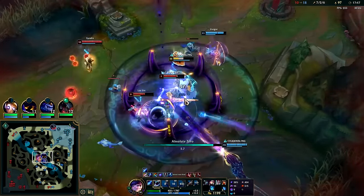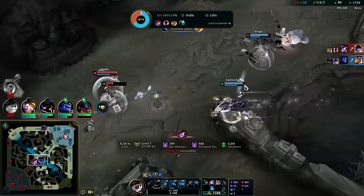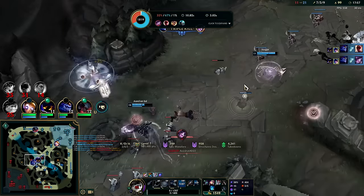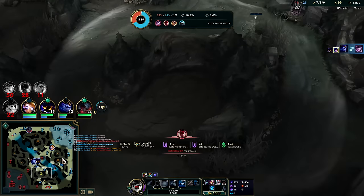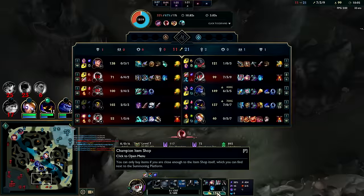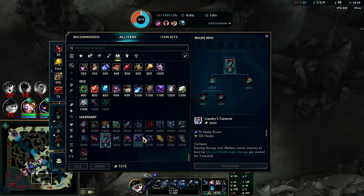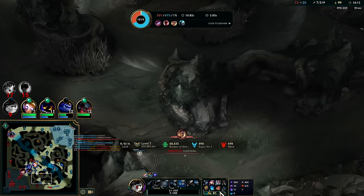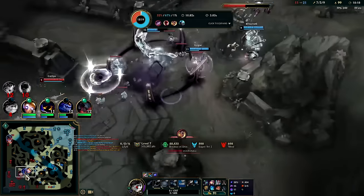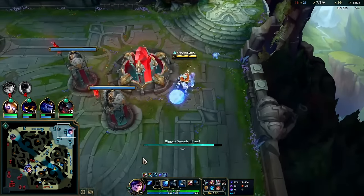Oh I gotta press R. I pressed R — at least Veigar's getting stacks out of all this. It just kind of sucks that we're dying but we get some stacks back, we'll take it. I almost have my jungle item finished. Next up we're going Storm Surge. Having Zhonya's would be really really nice against their team. The biggest thing they have going for them is Syndra's displacement — her stun and displacement cancels Nunu's W snowball.